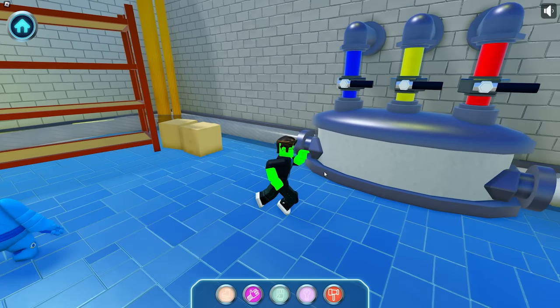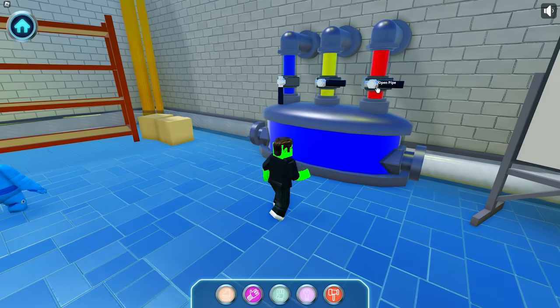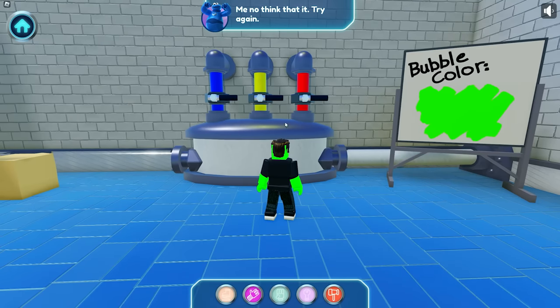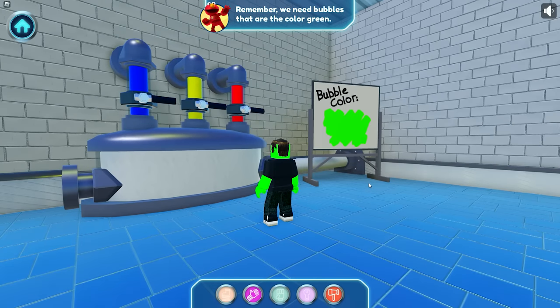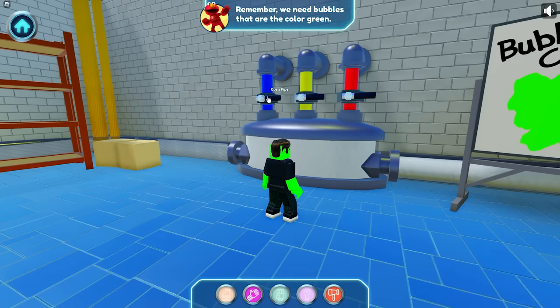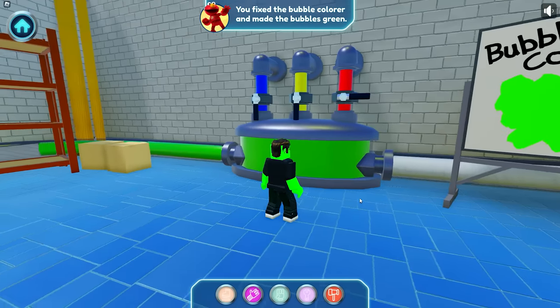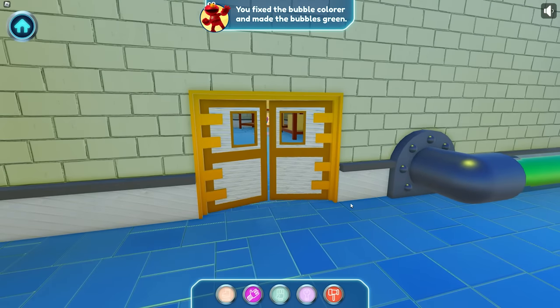Let's try to turn them — blue and red. We don't think that's it! Let's try again. Yellow and red. Remember, we need bubbles that are the color green! So blue and yellow! You did it — you fixed the bubble color and made the bubbles green!